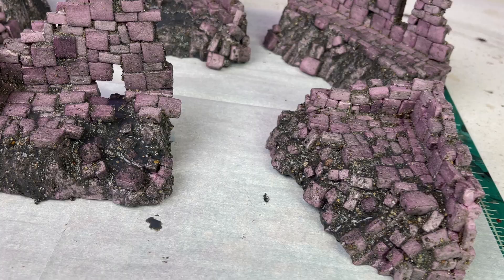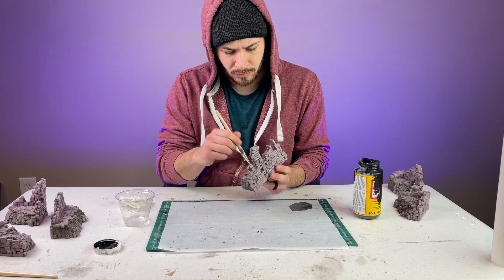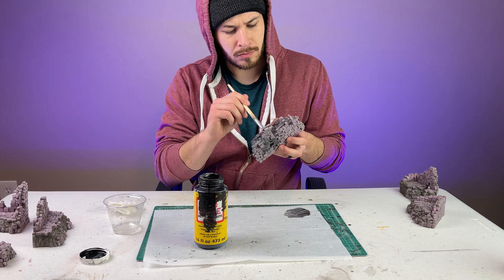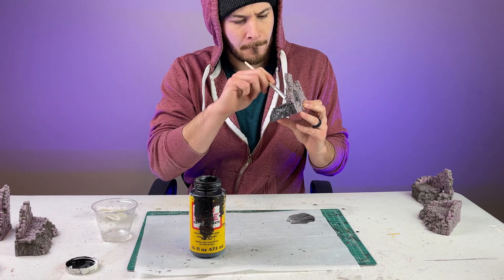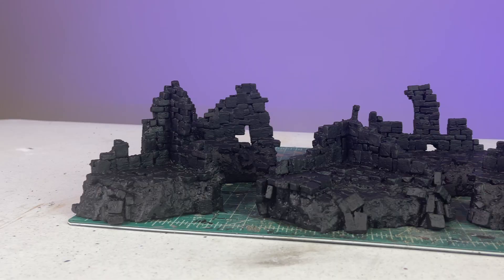So once all your goop has dried, we are just one step away from painting. The mod podge and prime step is pretty self-explanatory, but when you add mod podge to your ruins, I'd suggest thinning it down a little bit with water. This will help protect your terrain build, but also make sure that you will still get that needed variation between each brick you laid down. After you podge the build up, you prime it black, and then we move on to painting.